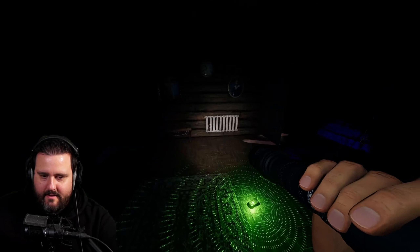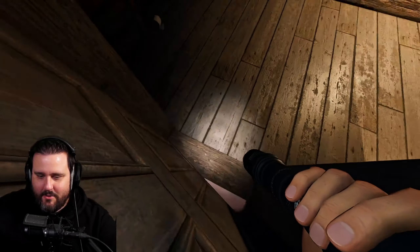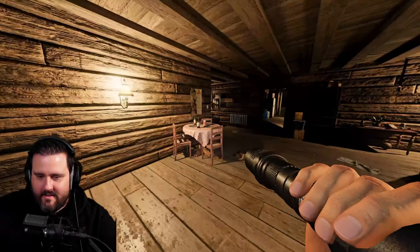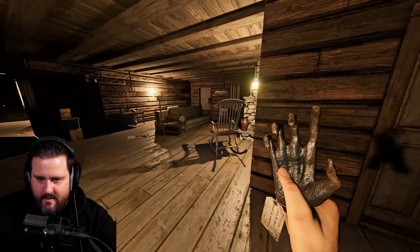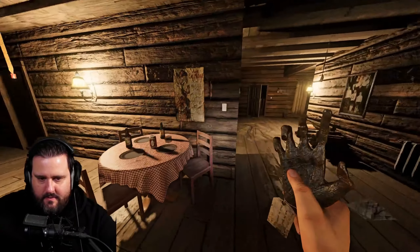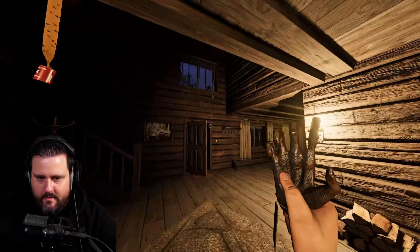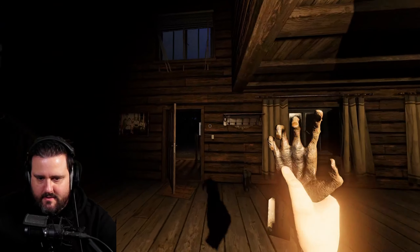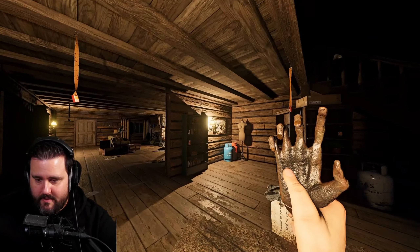The ghost turned on the light in there — spooky, it's insanely active. We have a Monkey Paw! Let's get this ghost to hunt. We have a hiding spot over here. It is snowing outside so let's wish for better weather to drop our sanity a bit.